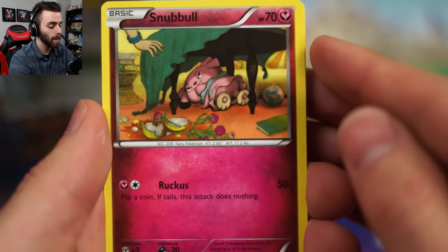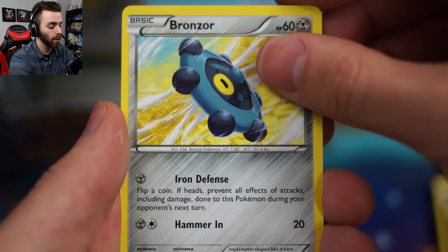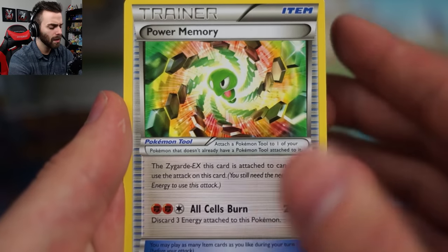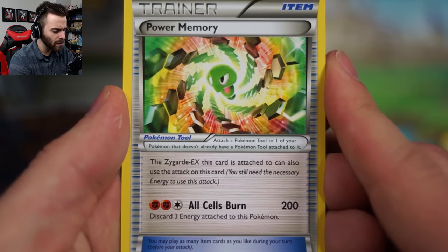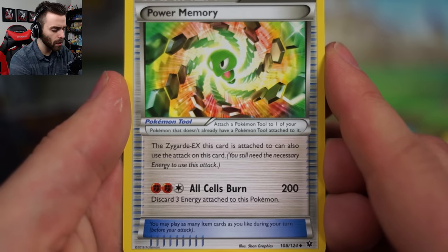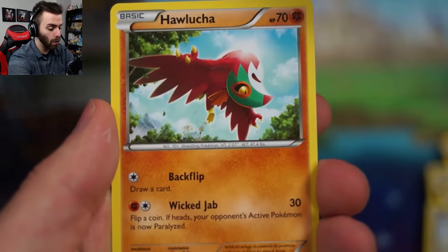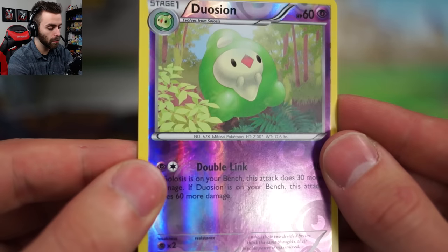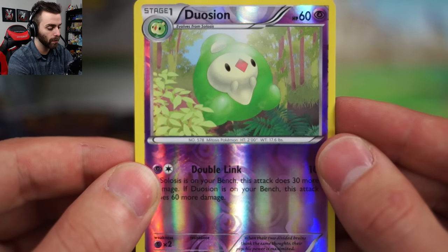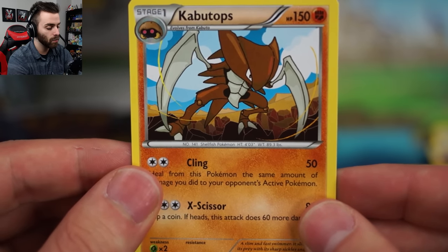Burmy. I just realized Snubbull's move is called Ruckus. I almost said something else. Bronzor, Minccino. Power Memory - the Zygarde EX this card is attached to can also use the attack on this card. All Cells Burn: discard three energy and attach - that is insane! I want to play that deck! Hawlucha, Energy Pouch. Our reverse foil is a reverse Duosion, and our rare in the pack is another Kabuto tops - we had opened one in the first half of the box. That's our rare.